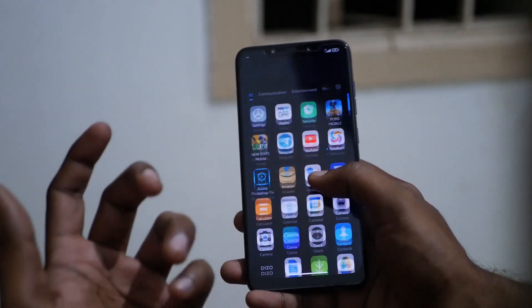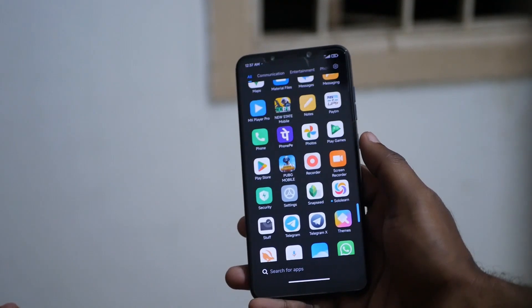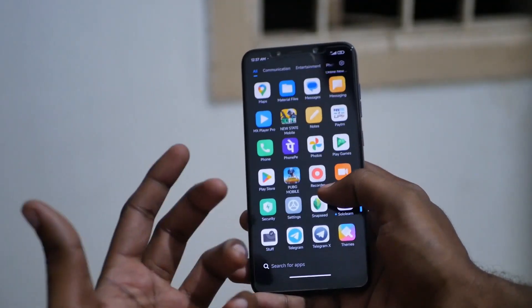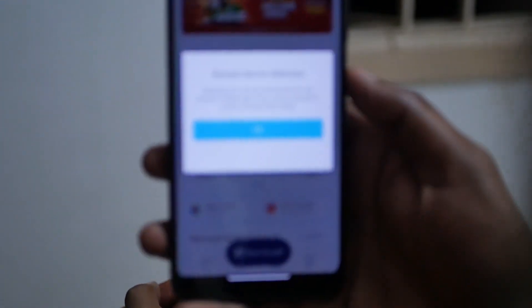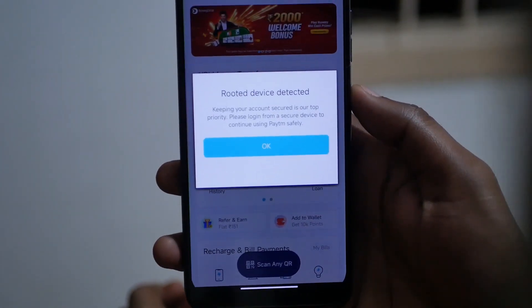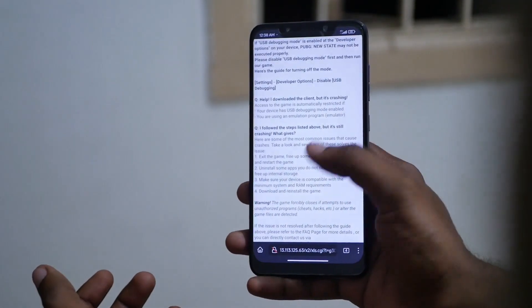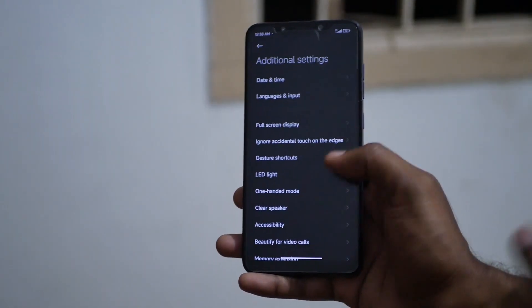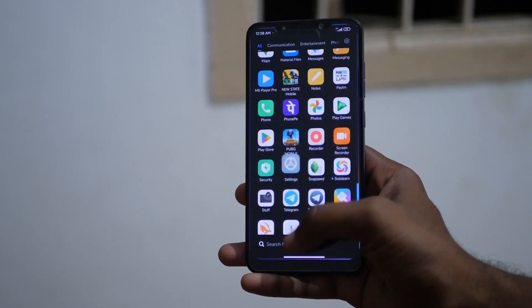The second deal breaker is that I have not rooted this ROM — you can see I do not have Magisk installed. But if I open my banking app, it shows that I am rooted, even though in reality I am not. Even PUBG New State thinks that I am rooted. And no, I do not have developer options enabled. So these two bugs have been real deal breakers for me.